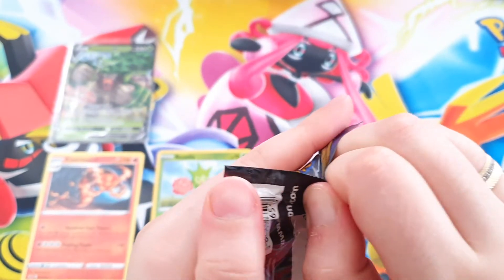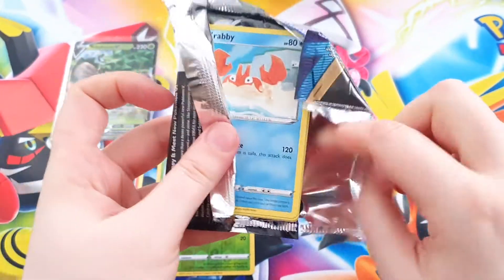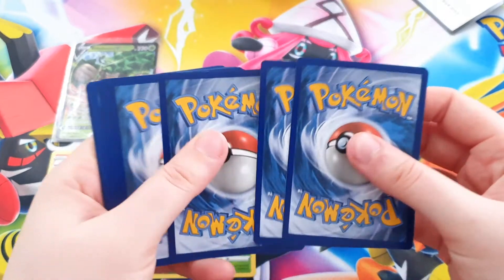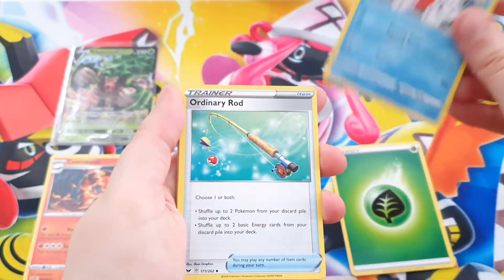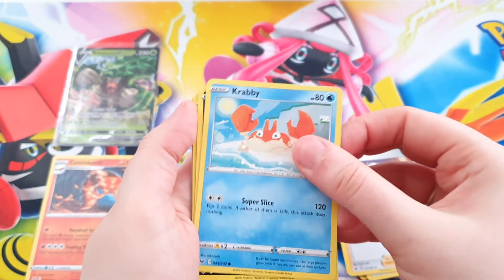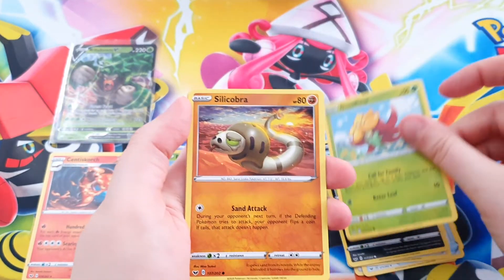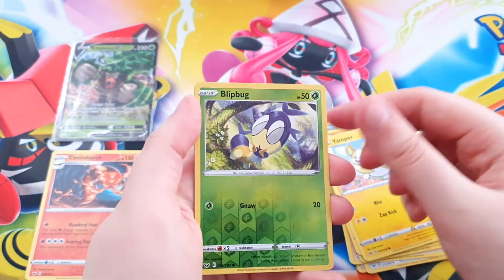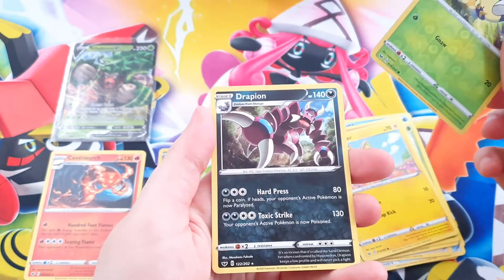Let's see if this one has something nice. Not all of them just go that easily. The code. Energy, Snorlax, Ordinary Rod, Bede, a Krabby, a Galarian Zigzagoon, a Gossifleur, a Silicobra, a Yamper, as a Reverse Holo — a Blipbug. And as a Rare, a Drapion. Very nice.